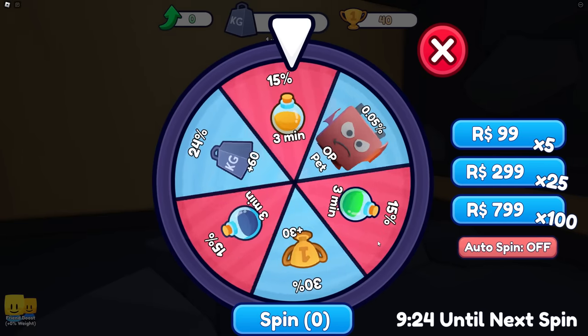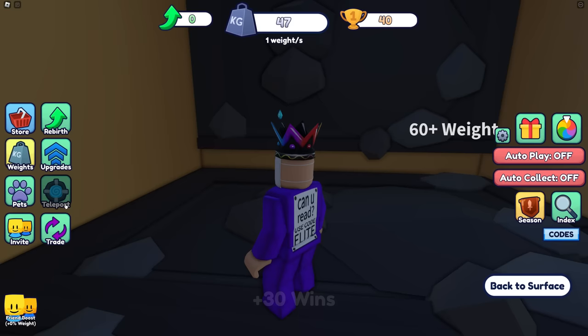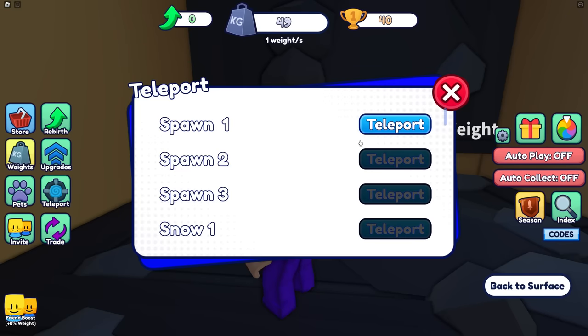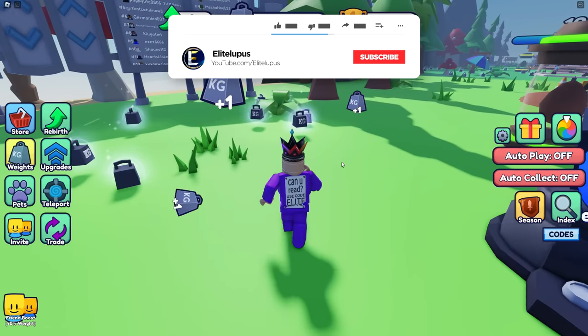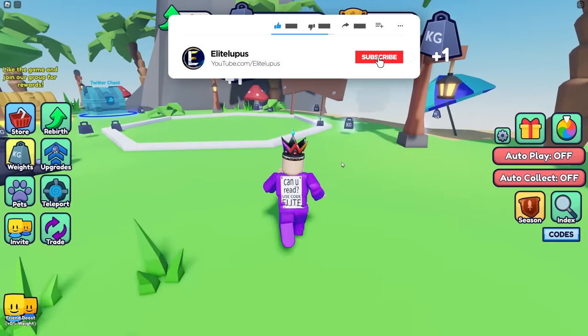I'll do a spin here - give me a pet! I need to get back to the top. You grab these and you gain even more weight, and that's what we're going to do because we want to break through all of these little things.